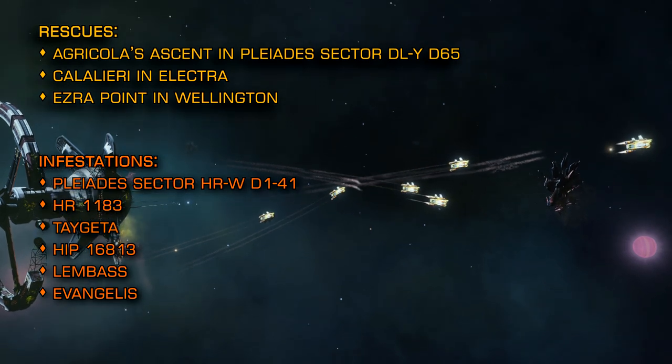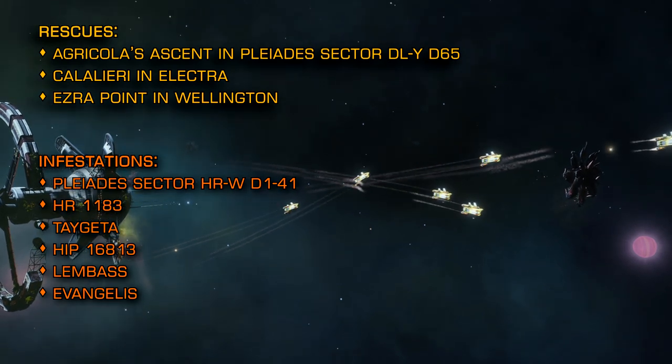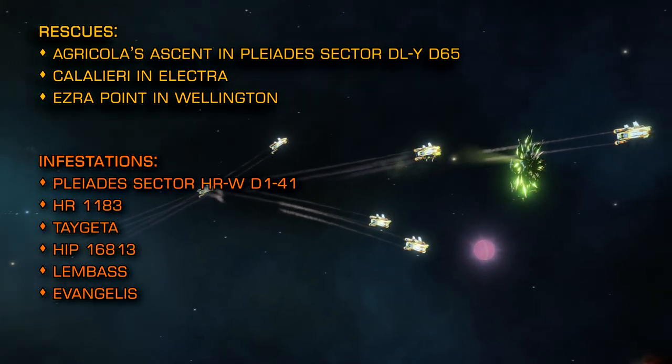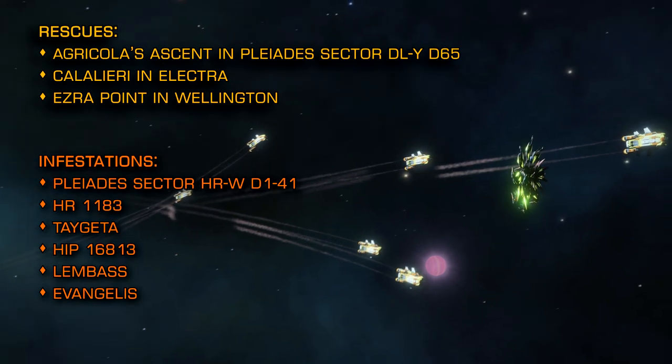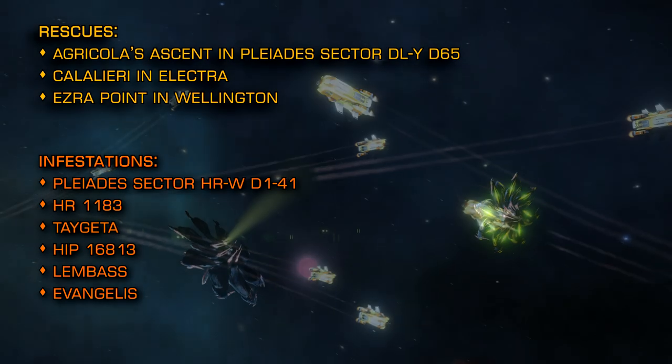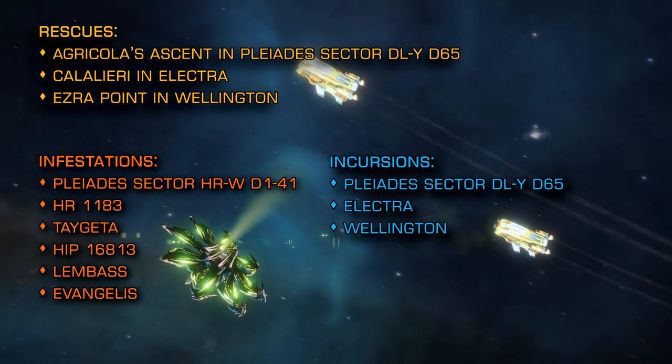For the more hardcore combat zone encounters, the following systems are under Danger Daffodil Incursion right now and will have combat zones that feature scouts as well as the larger interceptor class vessels: Pleiades Sector DLY-D65, Electra, and Wellington.